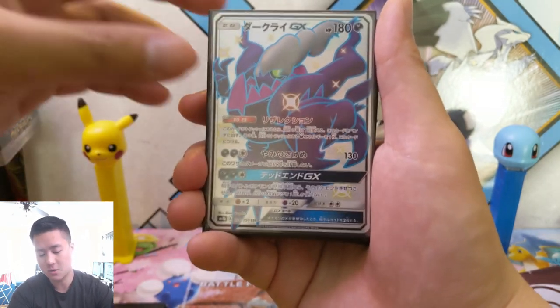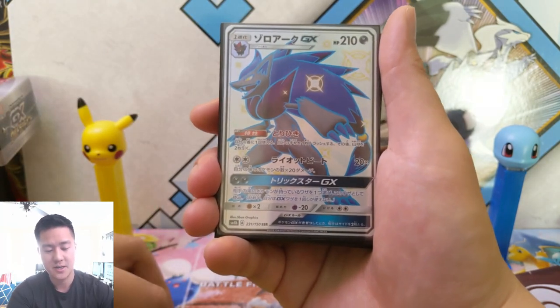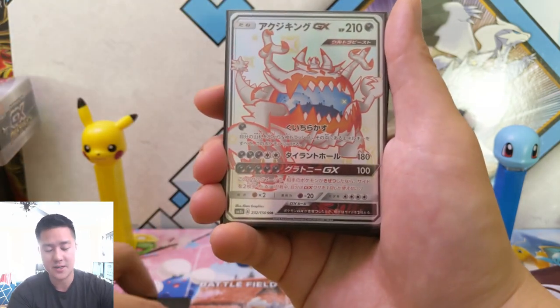Darkrai does look pretty cool — I like that purple. Anytime there's colors you don't expect, I oftentimes appreciate. Zoroark — doesn't change much, but such a good card. Missed opportunity right there.